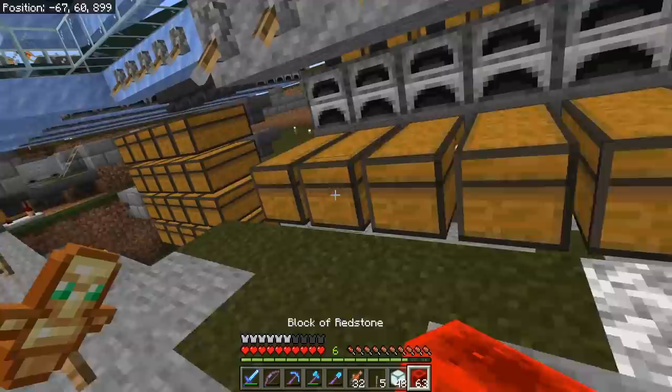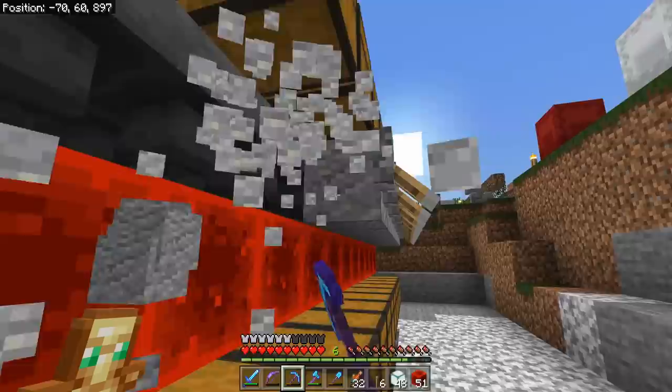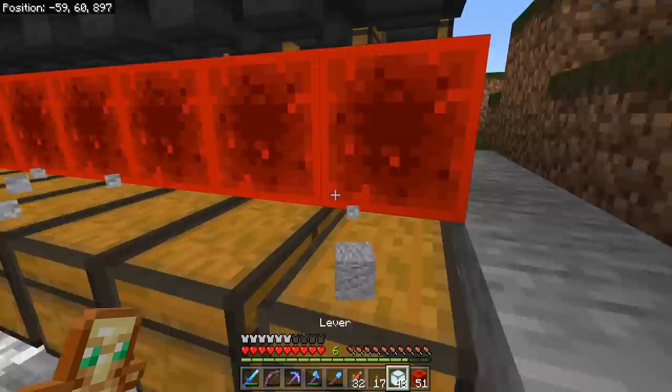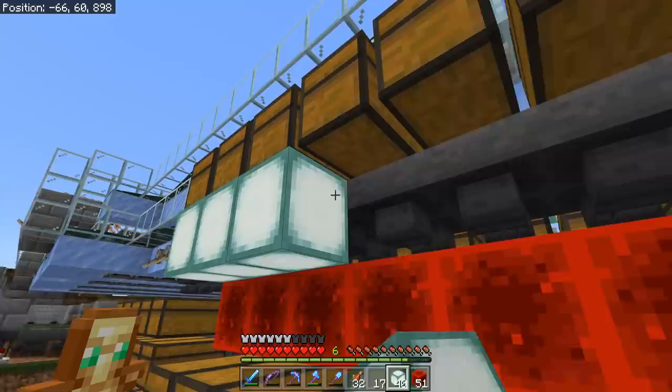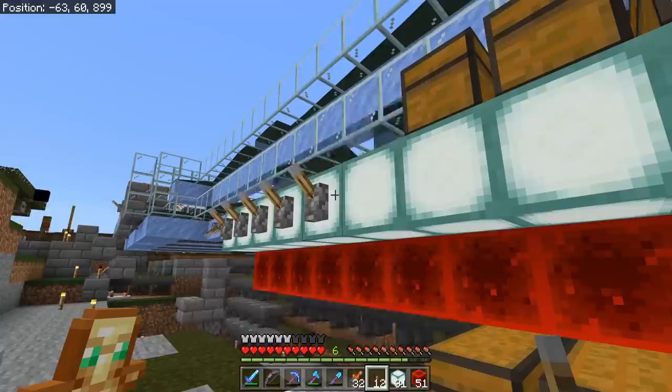We have a solid 12 of these XP furnace banks in commission now, looking pretty good. Now it's time to crunch a couple of numbers. In order to get to level 30 in Minecraft, you need exactly 1,395 experience points — which honestly isn't that bad. That's a pretty reasonable number, not too shabby. Shouldn't be too hard to get from smelting, right?